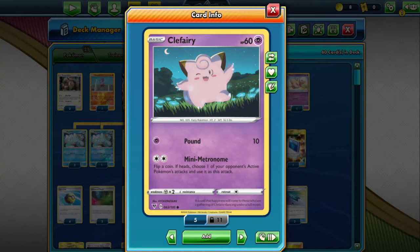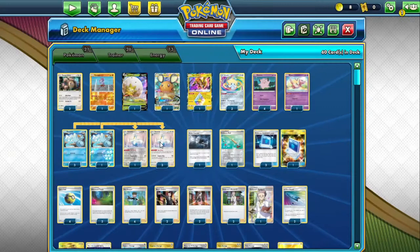Hey guys, welcome back to the channel! Today we're going to be having a look at a Clefairy deck. Clefairy has the attack Mini Metronome — you flip a coin and if heads, you get to use the attacks of your opponent's active Pokemon. Today we're going to try and pull this effect off on various decks we can find on the ladder.